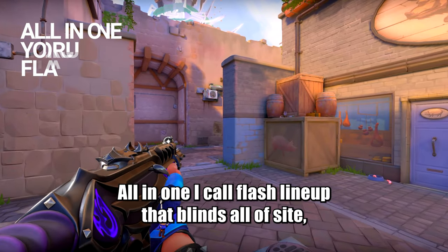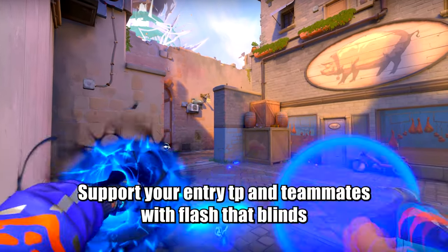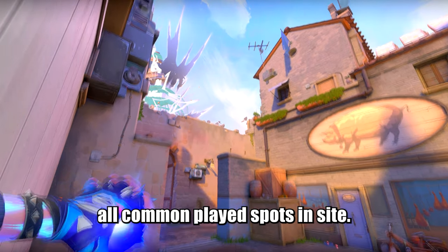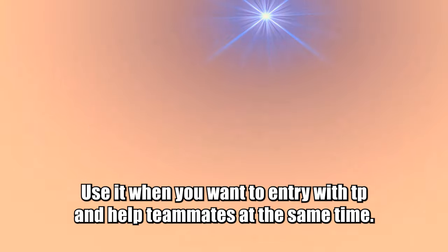All in one — I call it a flash lineup that blinds all sightlines, so it's both a self and team support flash. Support your entry TP and teammates with a flash that blinds all common plate spots inside. Use it when you want to entry with TP and help a teammate at the same time.